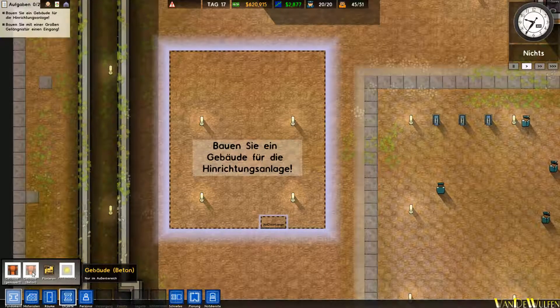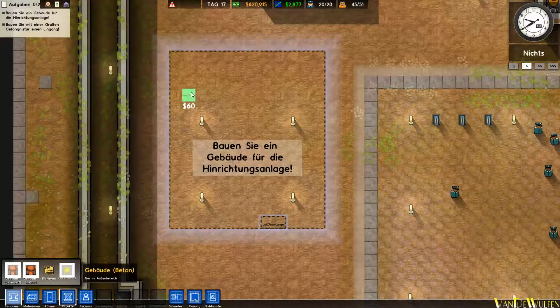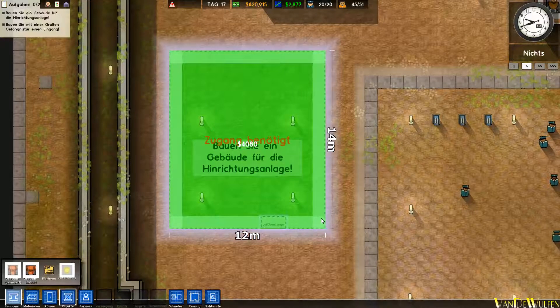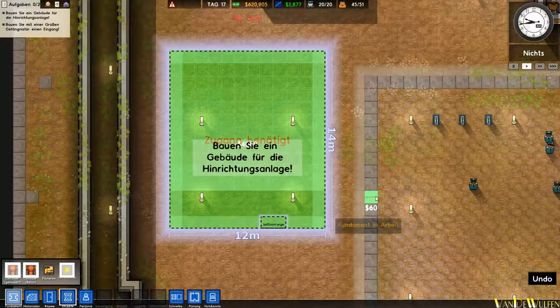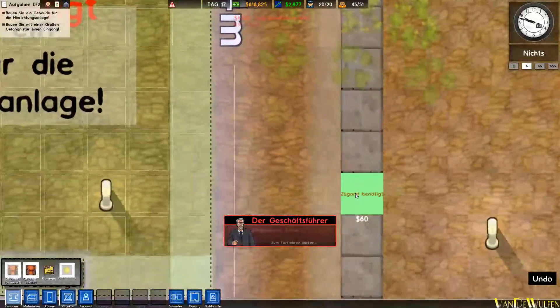Das ist also unsere kleine erste Aufgabe mit dem Tutorial. Wir bauen natürlich erstmal ein Fundament, auf das wir dann unser Gebäude bauen. Wir bauen einfach mal ein gemauertes Gebäude. Unsere Arbeiter müssten hoffentlich jetzt irgendwann kommen.